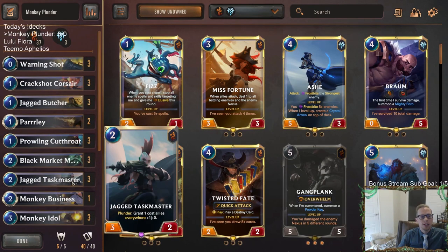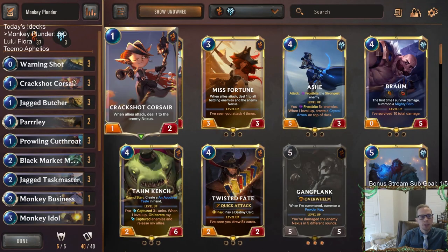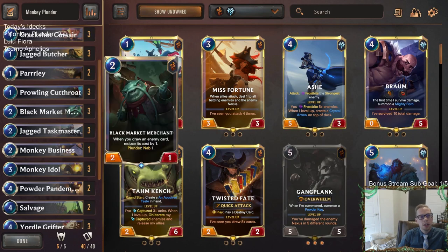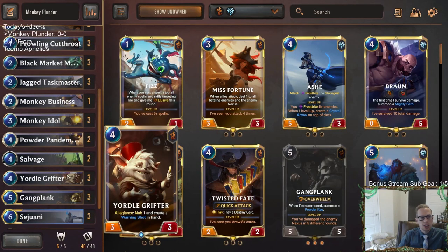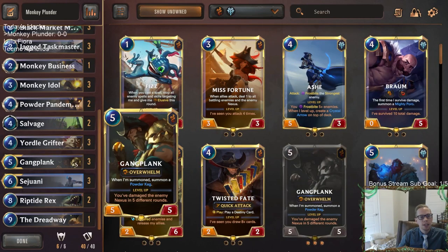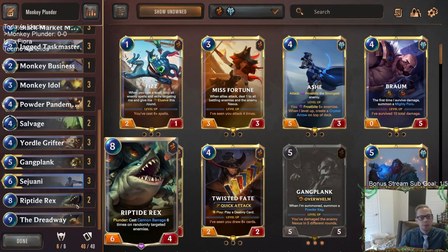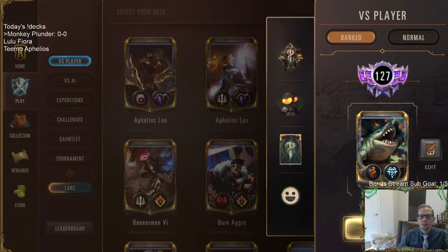Should be pretty sweet. Our deck is going to be making a bunch of Powder Monkeys. We'll have Jagged Taskmaster to grant those Powder Monkeys plus-one-plus-zero, making them better attackers, plus a good amount of one-drops — nine one-drops with Prowling Cutthroat, Jagged Butcher, Crackshot Corsair. We have a little Nab in here too with Black Market Merchant and Yordle Grifter creating Warning Shots. Our only Freljord card is Sejuani, a really powerful champion that wants us to damage the enemy Nexus in five rounds.